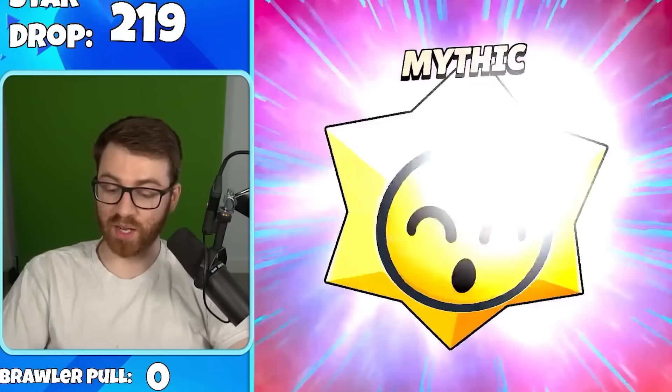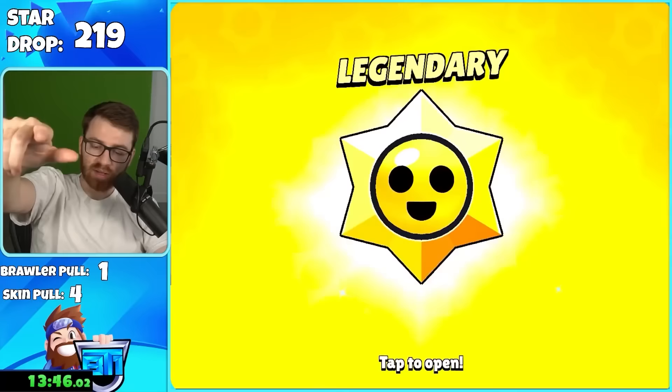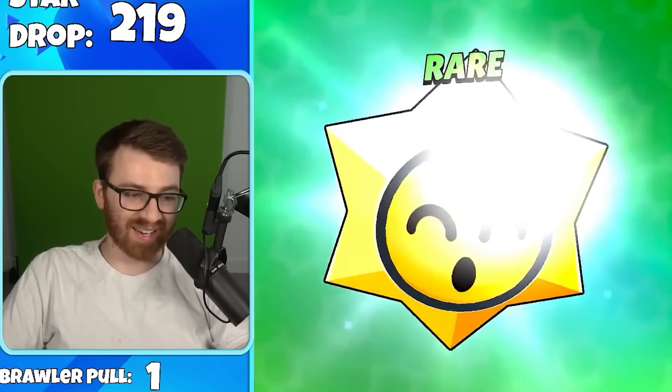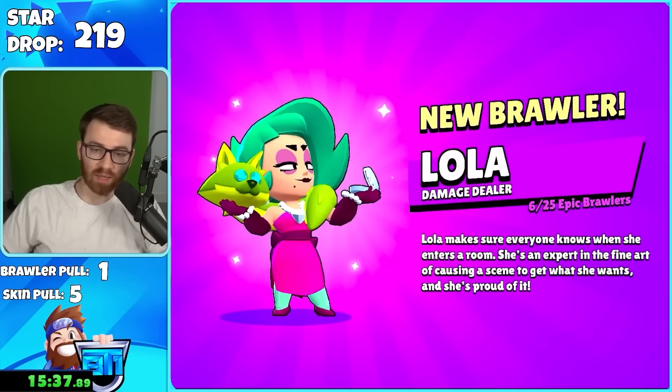We finally got our first brawler pull — and it's Tick, the one I want deleted from the game. Two accounts in to get the one brawler, but still no legendary drops. Then ask and you shall receive — we got a legendary! Dark Clown Sam skin. A few drops later, a thousand coins — not bad since coins are the bottleneck.